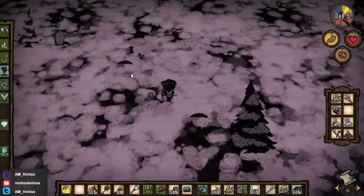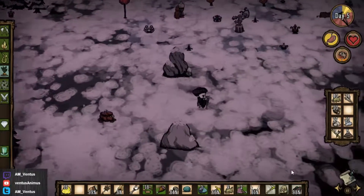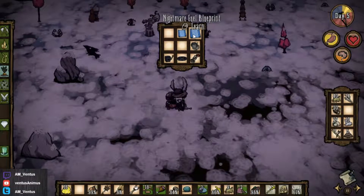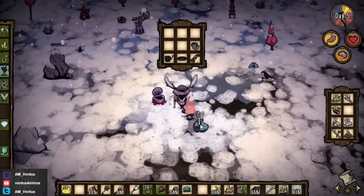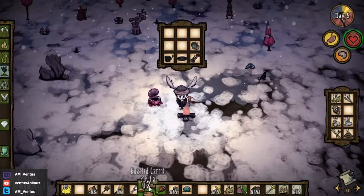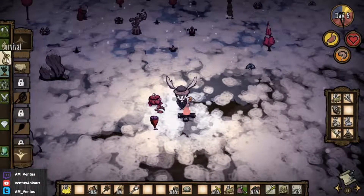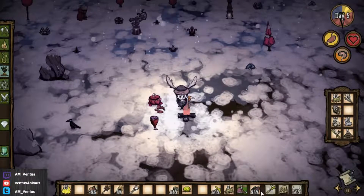There we go, found the exit. So now I'm gonna regen a ton of sanity. Cover all my health. Pre-make this. I think that's it — okay, I'm ready to go.